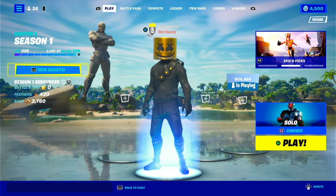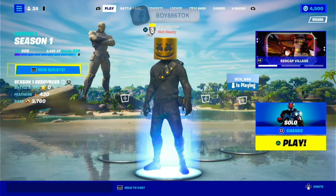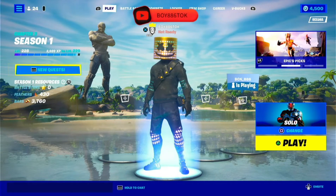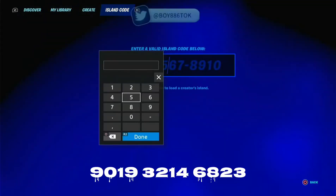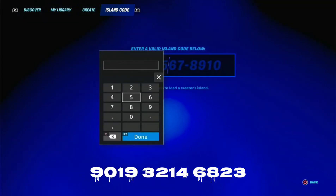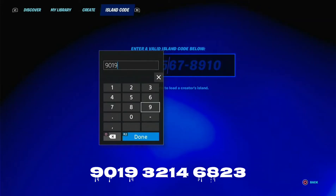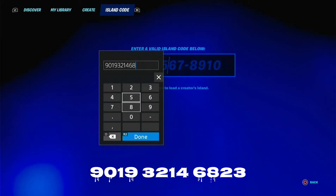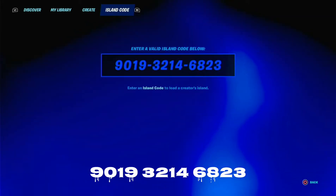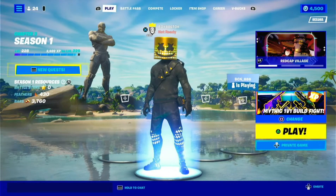What's up guys, another video, another easy trick to do. It's mainly shooting, interacting, and basically that's it — we'll hop into it. I'll put the map code down at the bottom of the screen for you to type in. Here it is guys: Mythic 1v1 Build. Let's hop into it.